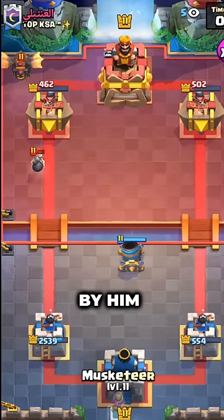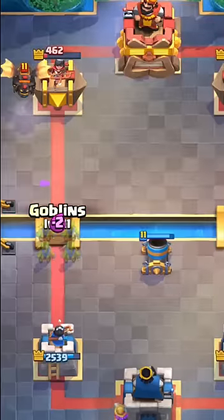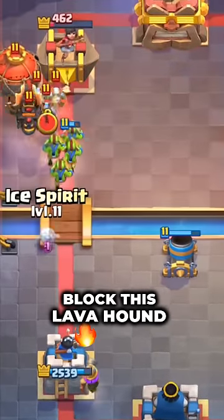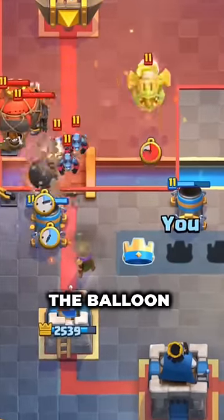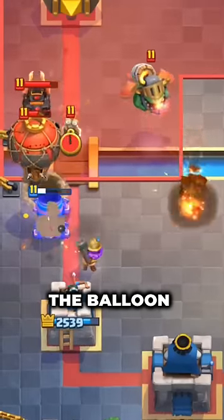This will be a pretty big push by him — gonna go for the early musketeer. We have to try to get two of them. We could cycle back to our mortar, then mortar bridge-block this lava hound to make the loon go in front. I'll go for the mortar like this — it should take his tower and also block the lava hound. Musketeer is on the balloon.